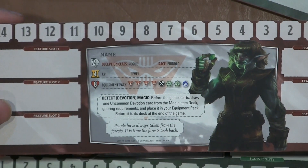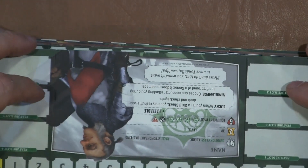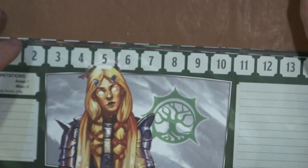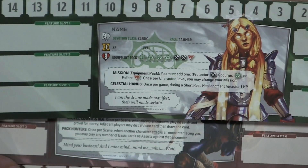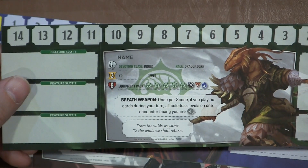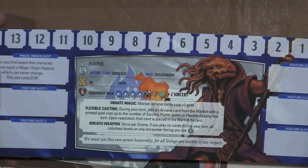This is a Firbolg rogue with Detect Magic. And then we have a Strongheart halfling cleric who is Lucky: when you fail a skill check, you may reshuffle your deck and check again. That's neat. We have an Aasimar cleric with Celestial Hands: once per game during a short rest, heal another character one hit point. We have a Kobold rogue with the same abilities as the last kobold. We have a Half-elf who's just Versatile. A Dragonborn with Devotion class and breath weapon. Another Dragonborn sorcerer.